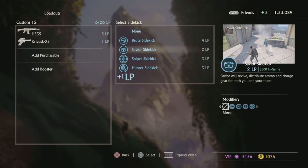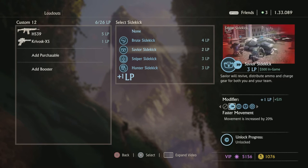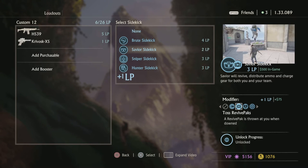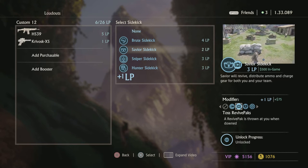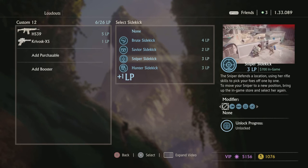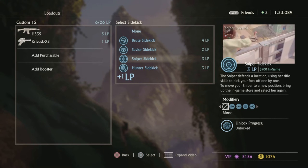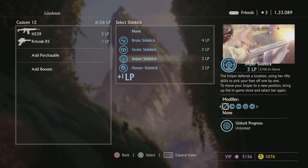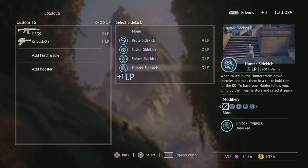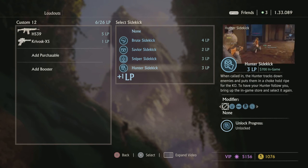Survivor/Savior sidekick — really good all around, nothing too much to say about it. I like to put the toss revive pack mod on it — it throws revive packs at teammates as well, which is great. Sniper sidekick — really good for holding an area down. Just place it in a really good spot. Hunter sidekick — this shouldn't exist. Come on now — free kills. Who thought of putting this in the game for free?